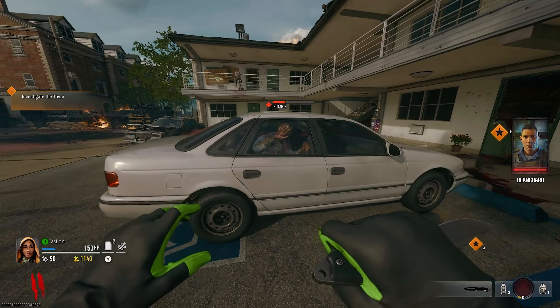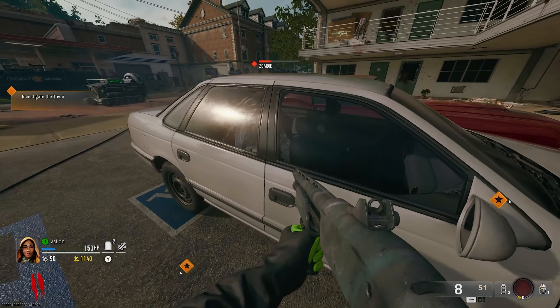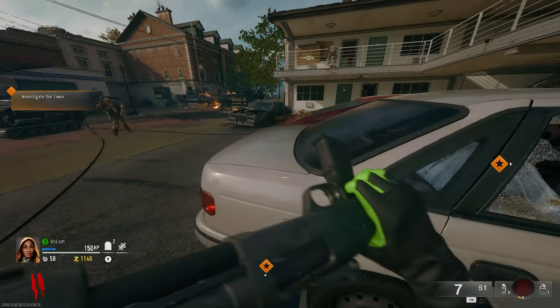On Liberty Falls, there's a random chance a zombie can spawn in the back of any vehicle. This isn't too rare, but if there is a zombie in the car, they cannot break out, and if you do not kill them, they will just die on their own. This is pretty useless, but kind of cool.